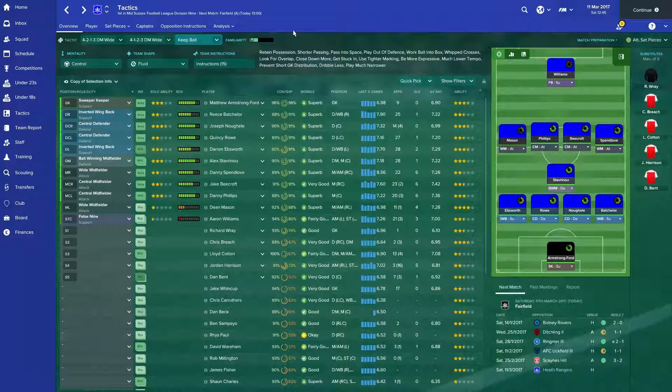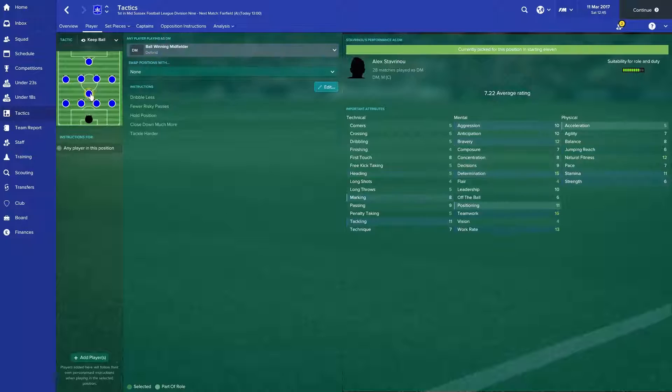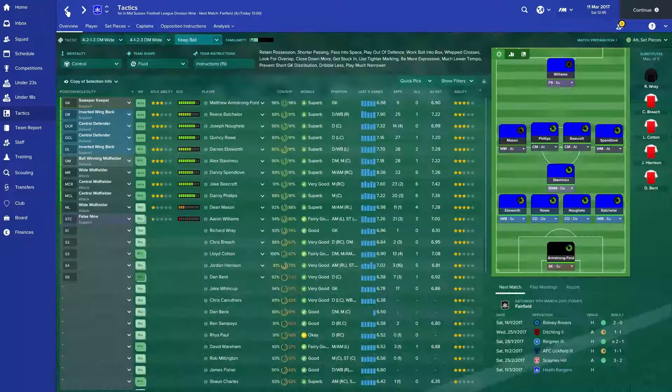Let's cancel that and go to player instructions. On this one we want this one to hold position, this one to hold position, and him to hold position as well — so all three of these are the defensive kind of play. These go off gallivanting down the left and right hand side, so you see roam from position. Same on this side as well. And then on the inside here is get further forward — all of these are get further forwards. So you've got so many people up in attack, there's really no excuse not to score. Dribble more, more risky passes, and moving into the channels. So there's a false nine there on support.